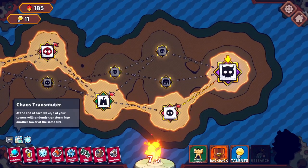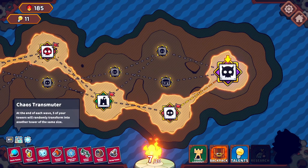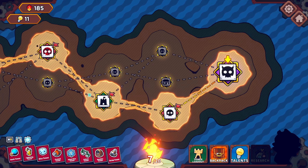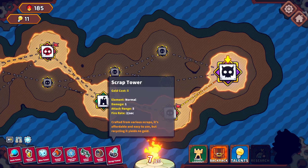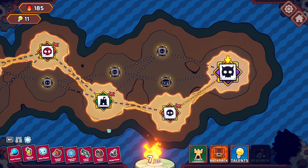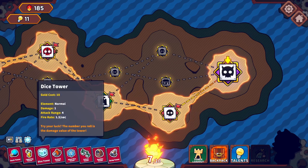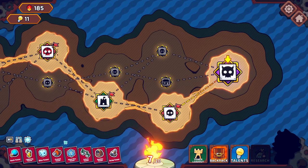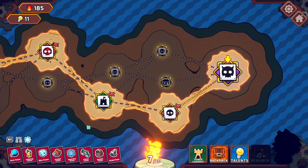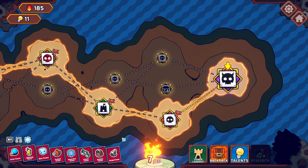So the strategy I discovered is that this Chaos Transmuter, which randomly transforms your towers, does what it says. But what's interesting is if at the start of the game you just buy a bunch of really cheap towers like this scrap tower, as long as you survive the wave it'll transform them. But the new towers actually keep the sell value of the tower they transformed into, not the one you bought.